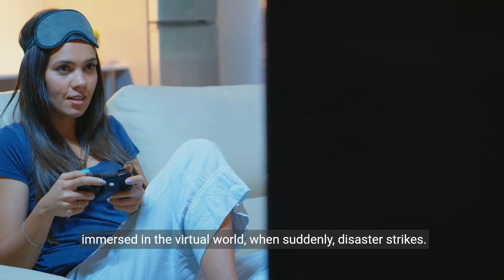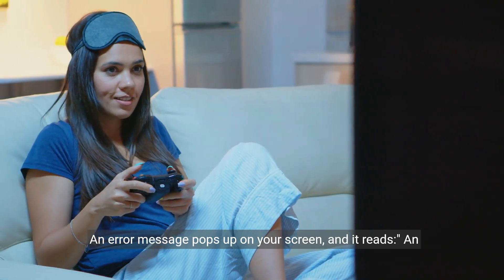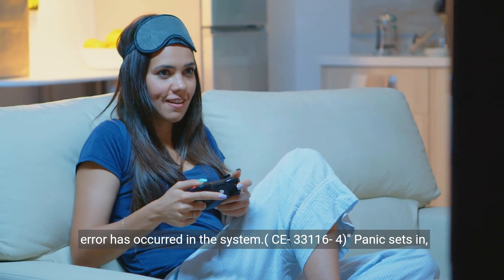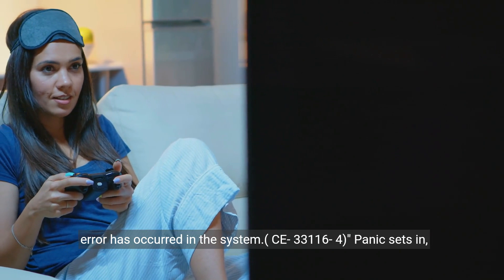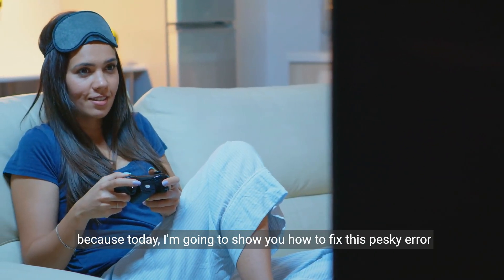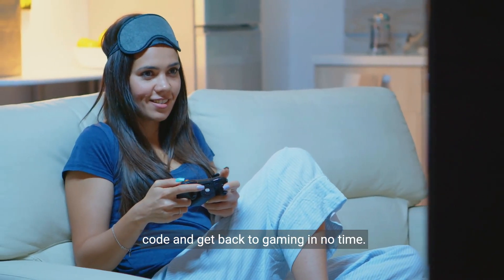So, you're playing your favorite game on your PS4, fully immersed in the virtual world, when suddenly disaster strikes. An error message pops up on your screen and it reads: 'An error has occurred in the system, CE33116-4.' Panic sets in, and you're left wondering what to do next. Well, fear not, because today I'm going to show you how to fix this pesky error code and get back to gaming in no time.